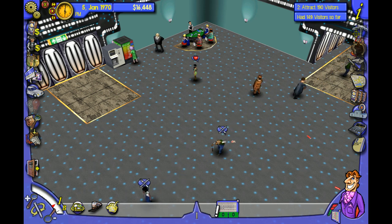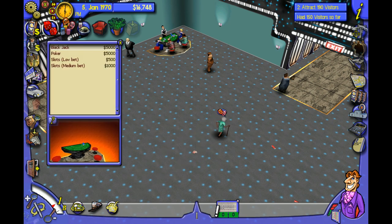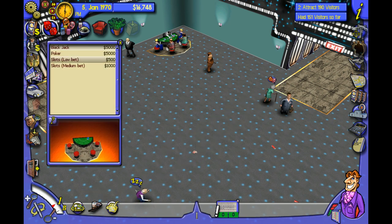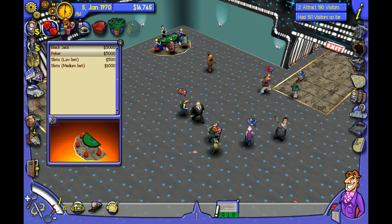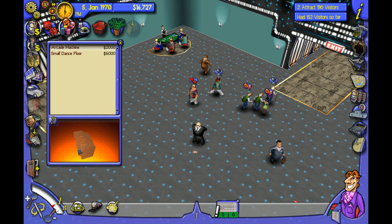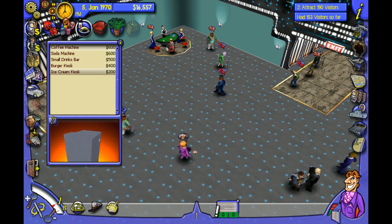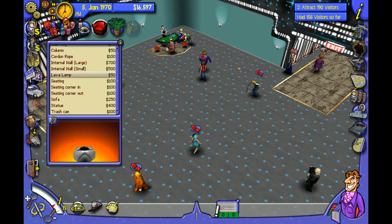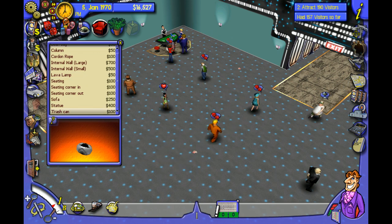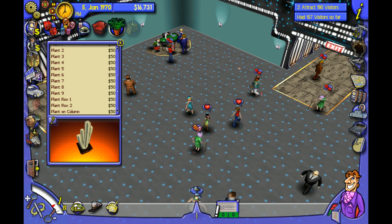Time controls are in the upper left-hand corner. The build menu is on the left-hand side. You can build things like blackjack tables, poker tables, and slots. You'll be unlocking more things as you complete objectives. There's also arcade machines, small dance floors, coffee machines, ice cream kiosks, bean bags, lava lamps, seating, statues, trash cans, plants — all that good stuff.